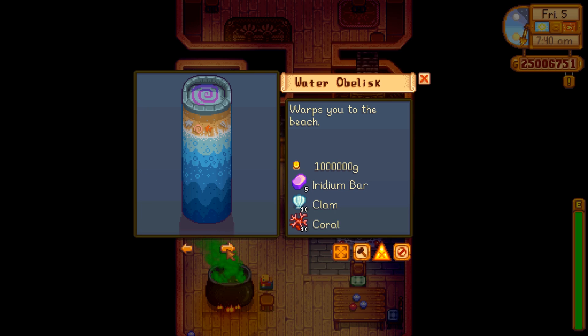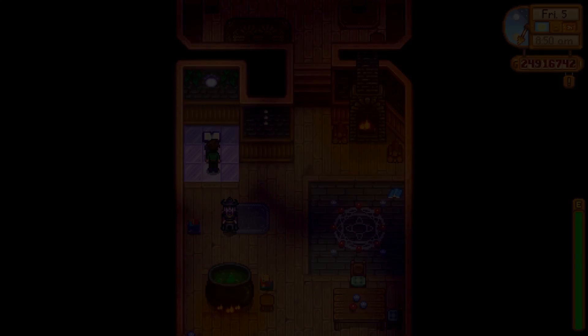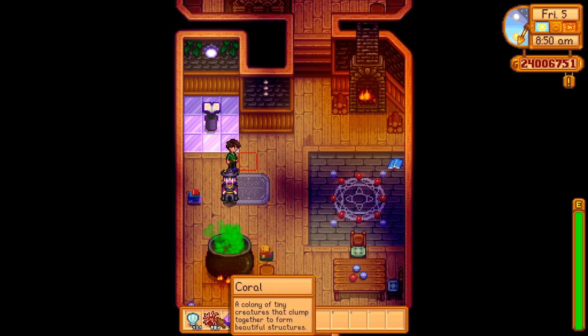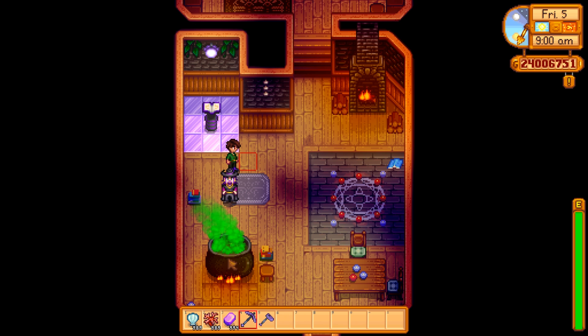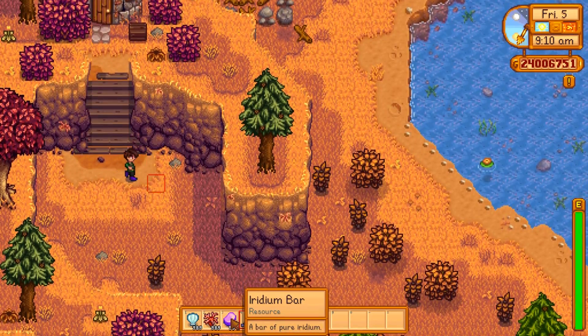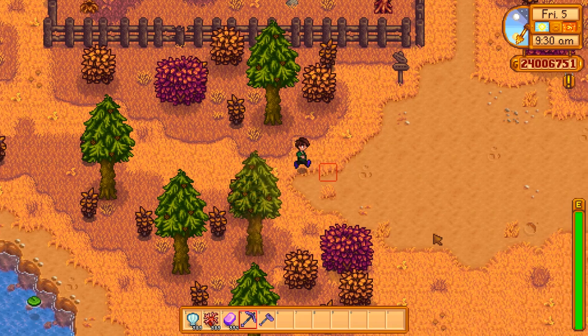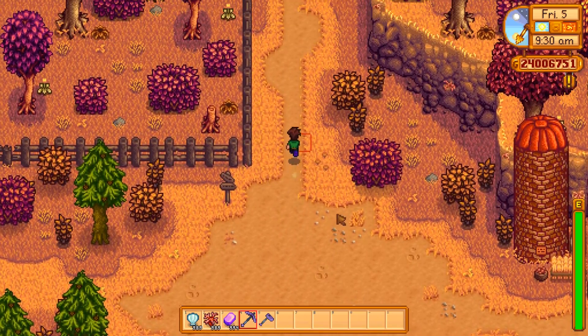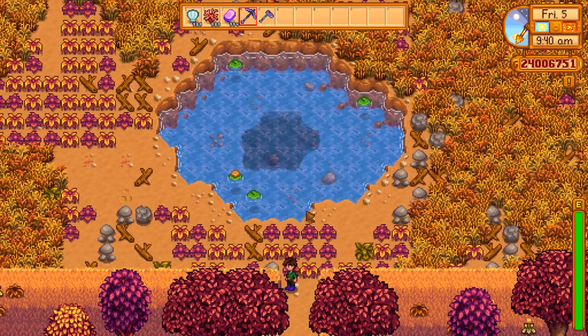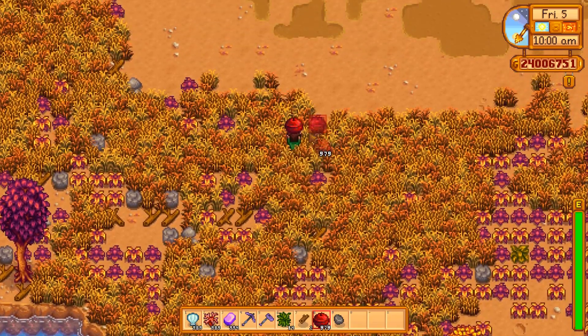At number four, we have the water obelisk. It costs 1 million gold, 5 iridium bars, 10 clams, and 10 corals. It warps you to the beach from wherever you place it on your farm. I don't know why it has to cost things from the sea, but that's probably the most annoying part — because if you don't have any corals or clams by the time you're ready to build this, it's really hard to find those things. Iridium bars you collect over time, and the money's just the money, but those other two ingredients are pretty annoying to get a hold of. Which is why I often say you should never get rid of anything — hold on to everything, make a hundred chests if you have to, keep them organized, and don't get rid of anything unless you really need the money, because everything has a use somewhere down the road.